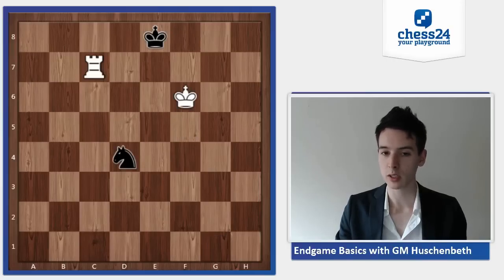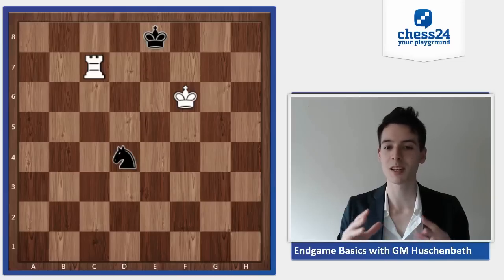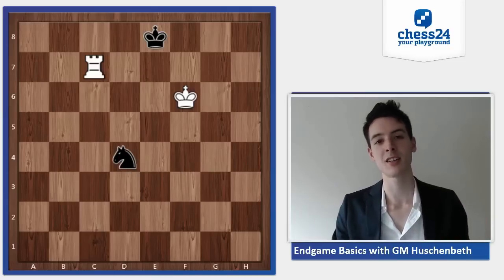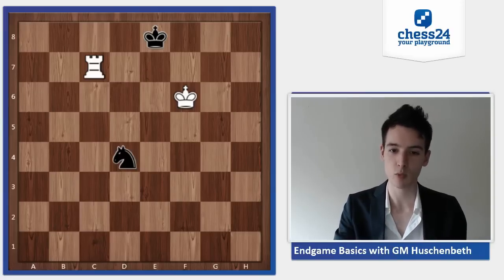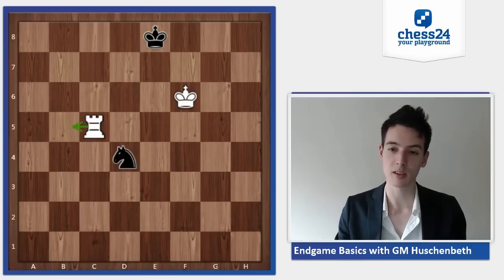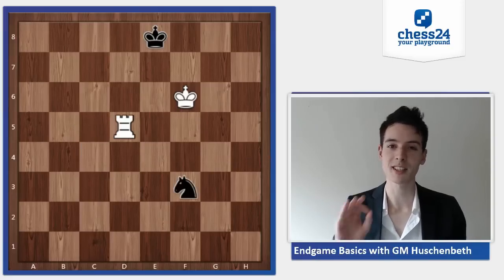In the last example I want to show you how you can trap the knight if the king and the knight are separated. This will illustrate common techniques to further limit the possibilities of the knight and eventually trap it. So here the knight and king are separated — that's the first thing you want to make sure when attacking. Rook c5 is a good move to take away squares from the knight, for example the square on b5. For example, knight f3, now rook d5.